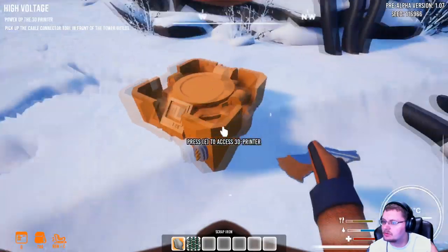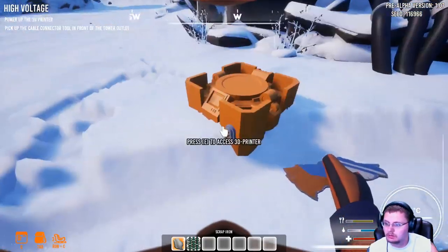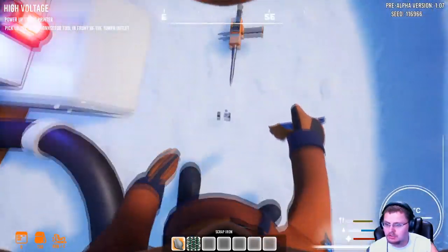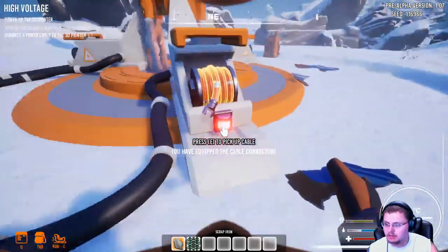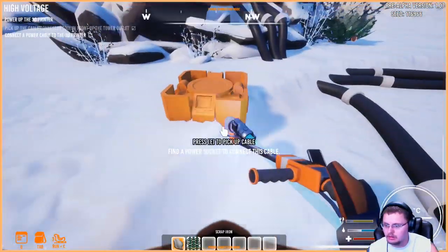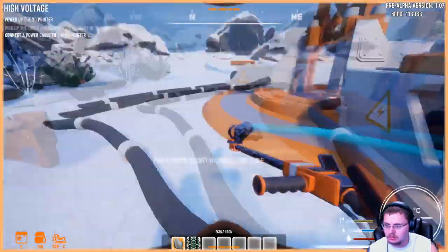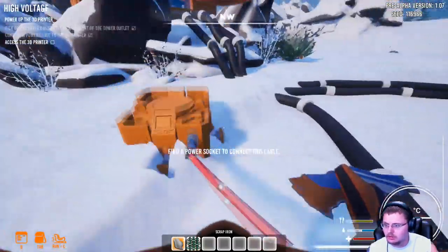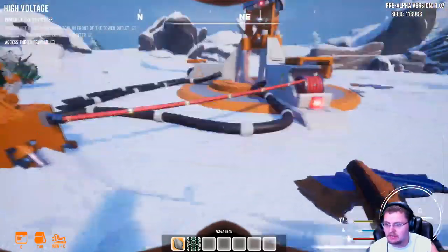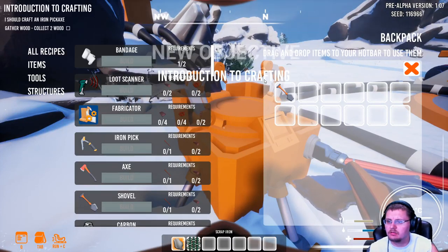Pick up the cable connected to the front of the power outlet. Oh — cable connector! Pick up cable and press E again. There we go — look at it go! Oh, that's what they meant by the wobble. These cables, they wobble a bunch. Access the 3D printer — and there's a new objective: introduction to crafting.